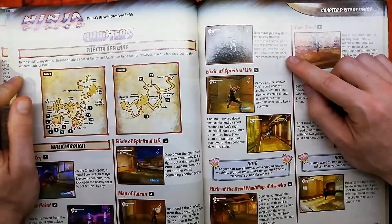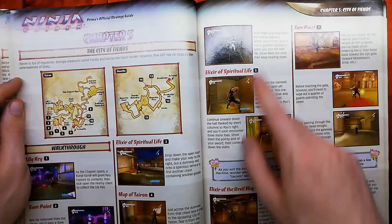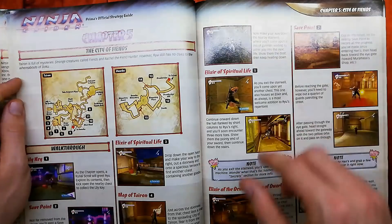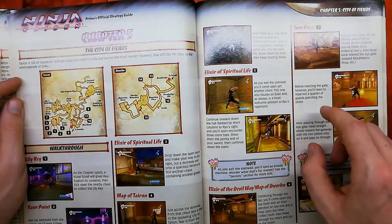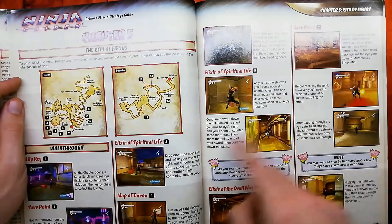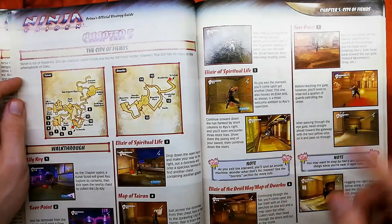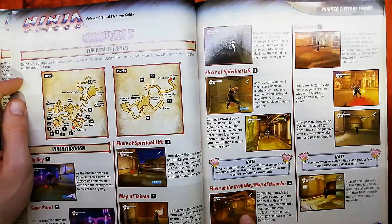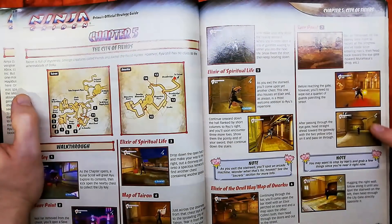Again, more commandos, and no strings or information at all. I'm just going to start skipping if there's no strings, because honestly this is just gibberish — they don't actually give you any information here. It does tell you about the Elixir, more guys, nothing about combat. No strings or advice at all. As you exit the stairway, you'll spot an arcade machine — we're not going to bother going ahead with that. It does tell you about the Devil Elixir. Then absolutely nothing for the next fight.